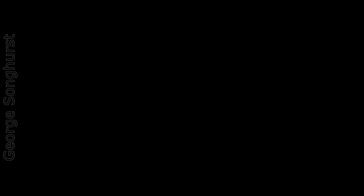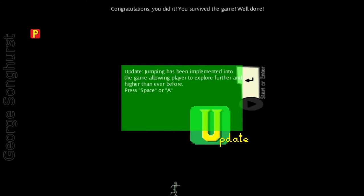It fades to black and you're into Level 2 — well, a congratulations screen for winning Level 1 first. In Level 2 you start with the same character and controls, and there's a random green box which is an update that allows you to jump too high.